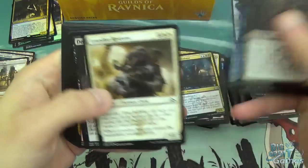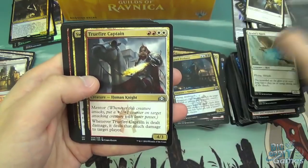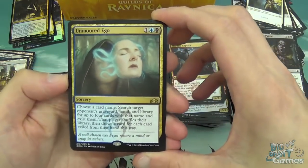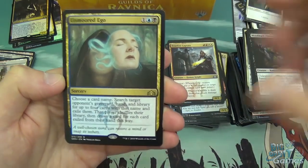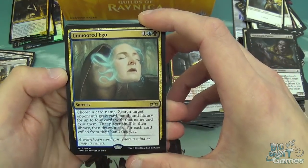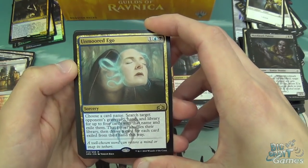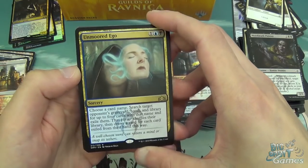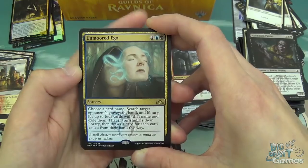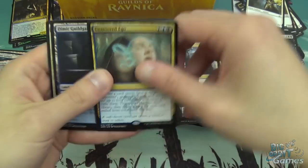Radical Idea, Deadly Visit, Maniacal Rage, True Fire Captain, Swarm Guild Mage, Street Riot, and Unmoored Ego. One blue and one black for a sorcery — choose a card name, search target opponent's graveyard, hand, and library for up to four cards with that name and exile them; that player shuffles their library then draws a card for each card exiled from their hand. It's alright. I've seen a very silly deck with it where somebody just guessed that someone was playing four Doom Whisperers based on their mana base of two black and a green, cast this on turn three, chose Doom Whisperer, and just happened to hit all four of them. Which was just a funny play — that was on Arena.